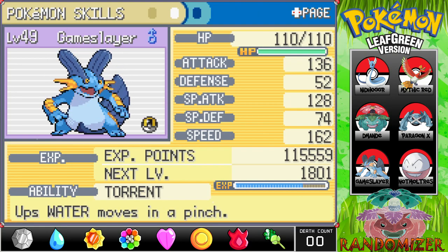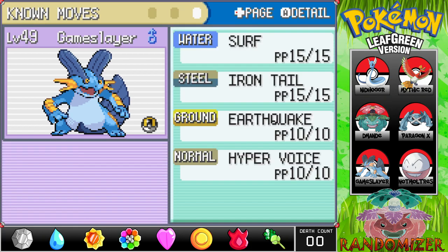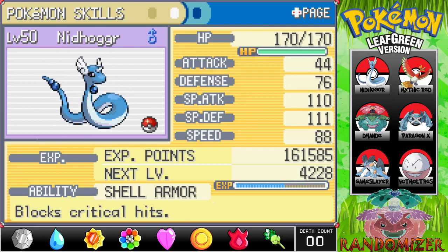Gameslayer, the newest team member, has Torrent as intended, which is funny, but his Attack, Special Attack, and Speed are enormous — a Speed of 162 makes him the fastest on the team. He's our mixed sweeper with Surf, Iron Tail, Earthquake, and Hyper Voice. Nidhogg is our work in progress but quite powerful for a Dragonair: 170 HP, 110 Special Attack, 111 Special Defense. His defense could be better, but Shell Armor makes him crit-proof, which helps shore that up.